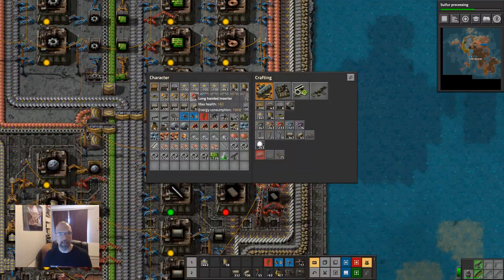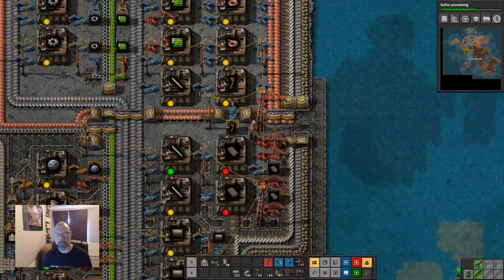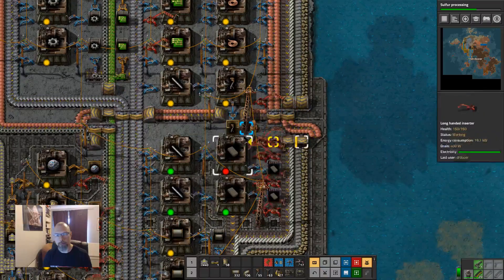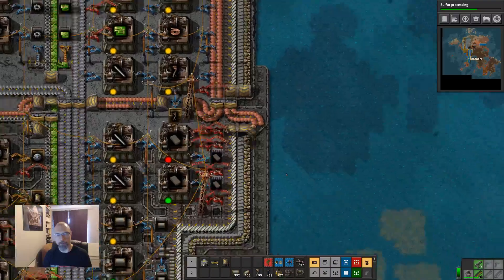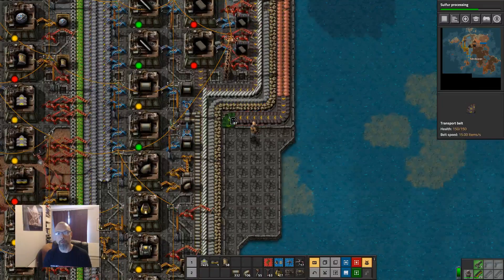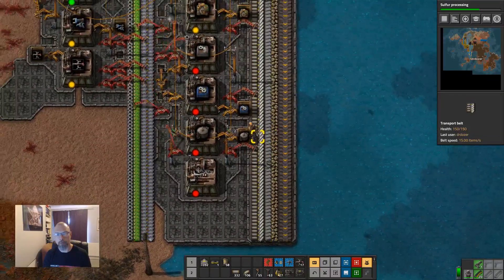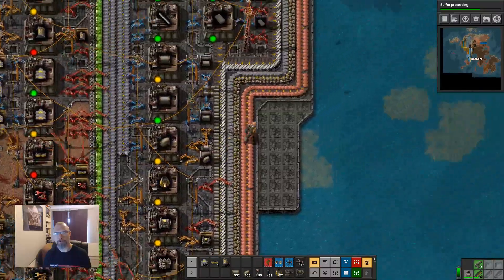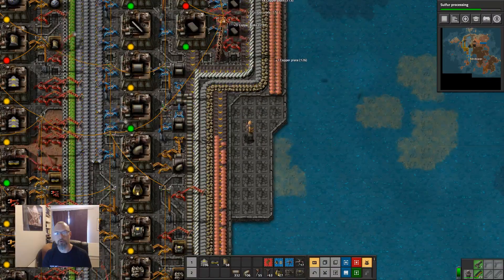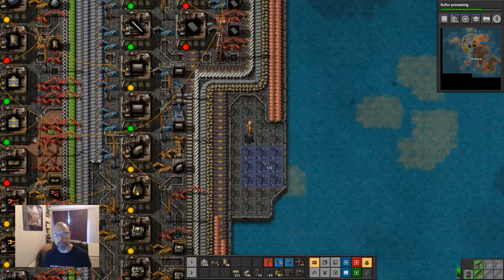We're going to put a split here, it's going to go off there, and then we'll have to wiggle this around. I'm going to do something a little bit hinky — actually, there's probably a better way to do this. Let's take that off. A bit more platform, I think. We can always pull the platform up again afterwards.